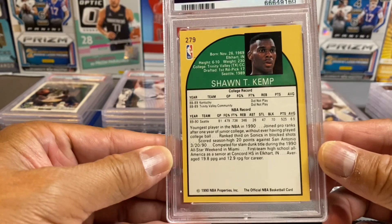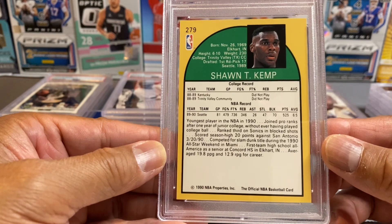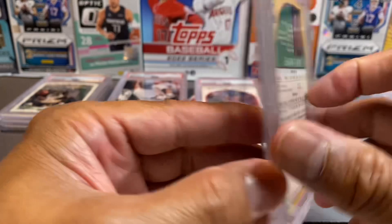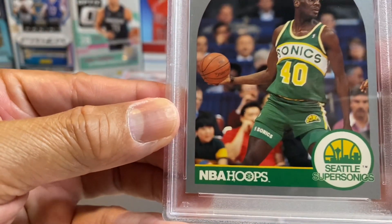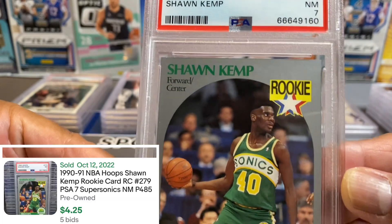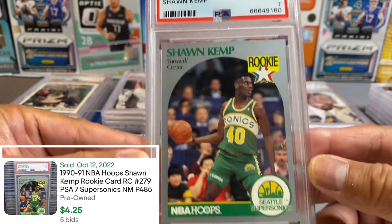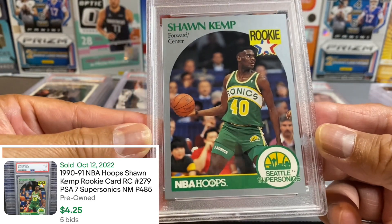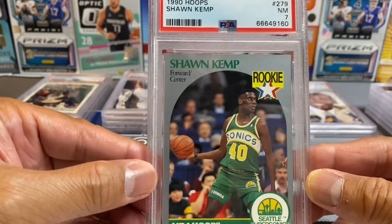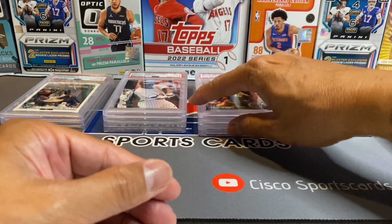Okay, Sean Kemp — it's a Hoops card. The back is off; you can see the centering is off, but the corners look okay. NBA Hoops — a seven. I do have more of these cards. The centering on this next one looks okay, but man — yeah, another seven. I know a lot of you have that card — it's a Hoops Sean Kemp.